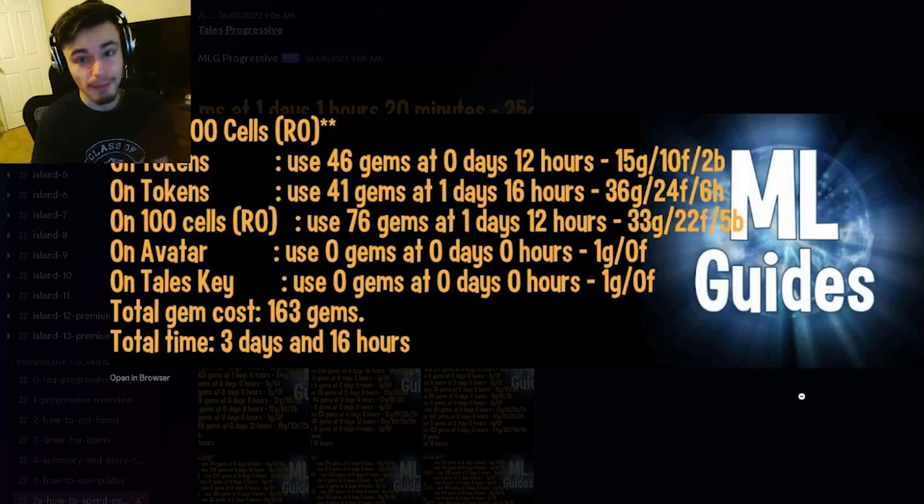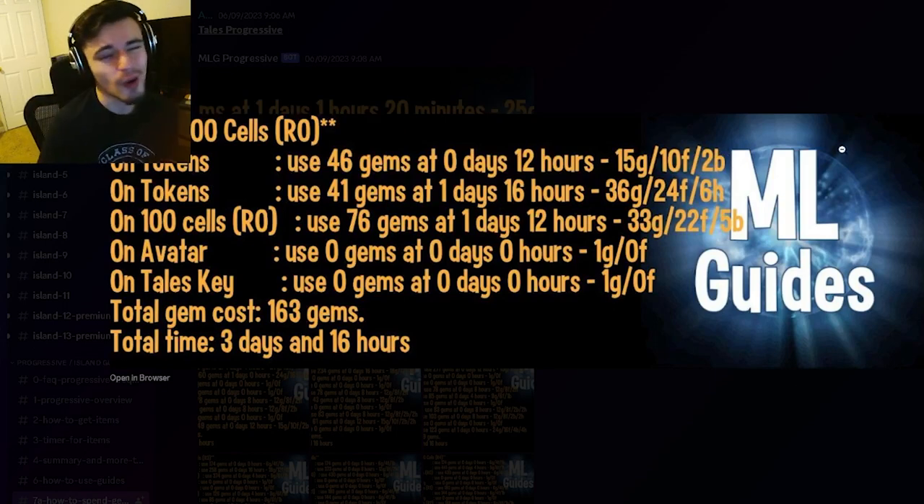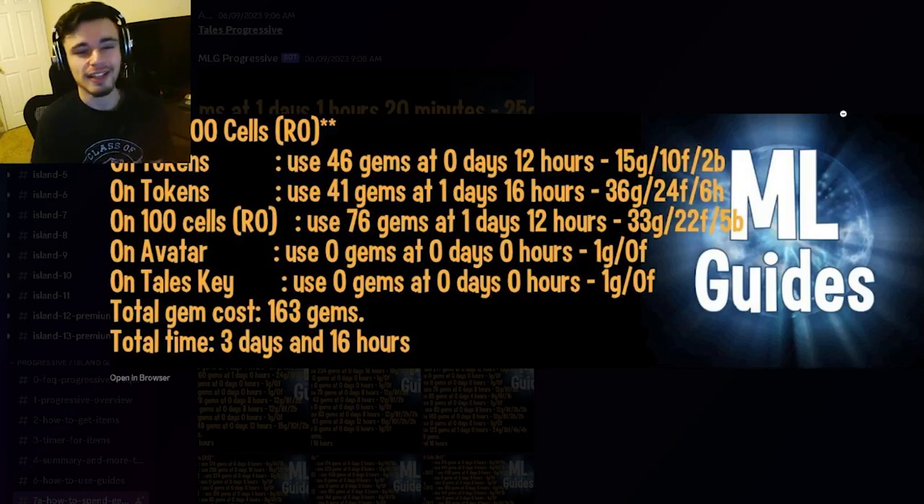You can also get tokens out of breeding events. If you ever get any of the golden background monsters — any of the mythics — you will get one token for every mythic you get, which is really helpful. Those are all the main ways to get tokens, but there are quite a few other smaller ways as well if you want to look into those.